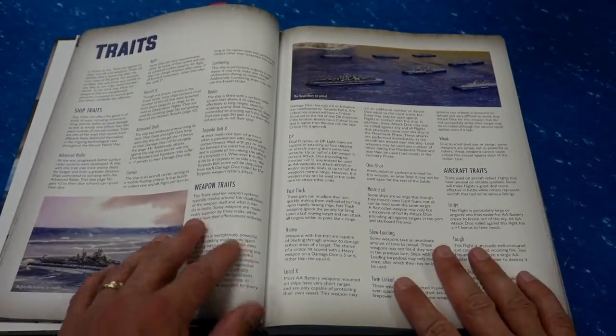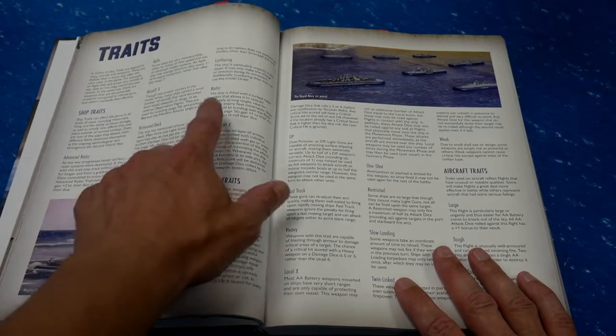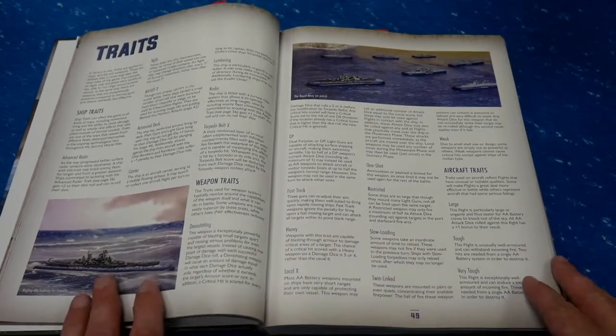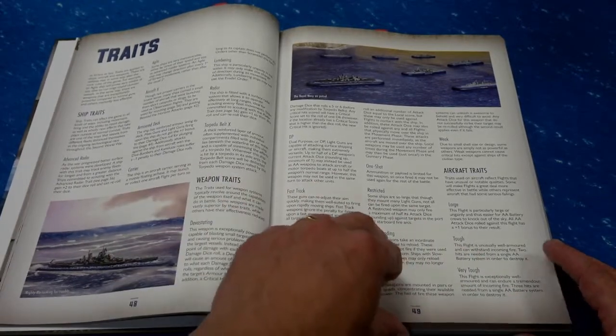You see those traits on a lot of the ships — things like armored deck, torpedo belt, radar, the aircraft X, the DP dual purpose — all of those kinds of traits that you see on your ship cards. You can get a description of those here.